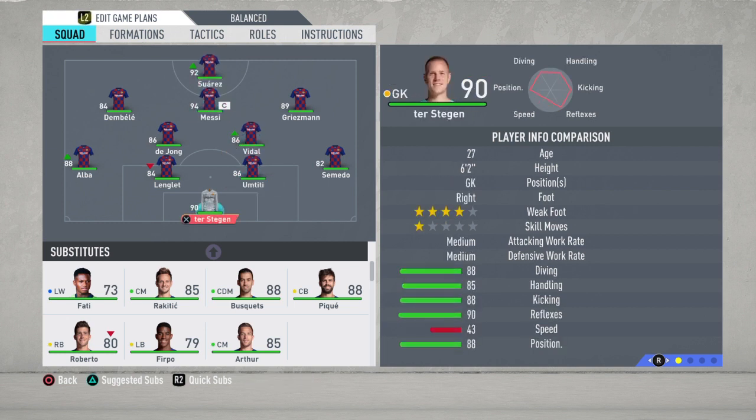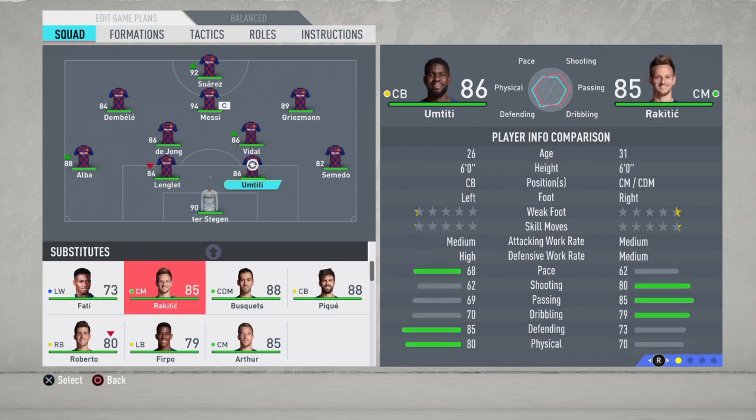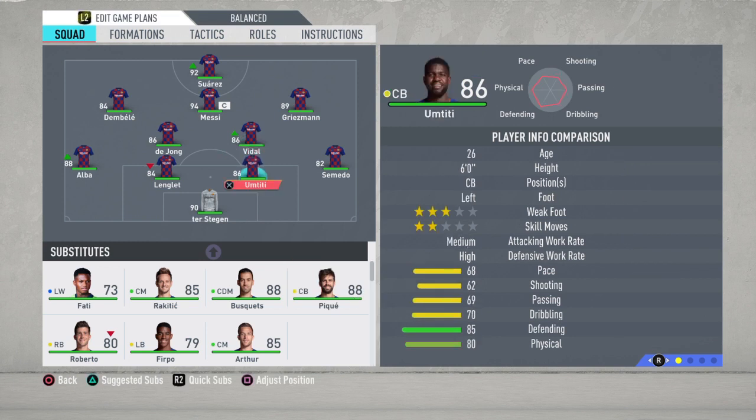First of all, Ter Stegen — you don't have a better goalkeeper on Barcelona, you actually don't have a better goalkeeper in the game. For right back, we have Semedo, because we don't really have another right back on this team. We have Sergio Roberto, but as you can see, his pace is lacking. I prefer Umtiti over Pique because of the 68 pace. Pique has 56, and I'm bad at defending — I need my players to be able to run when they get past me. So I prefer Umtiti.